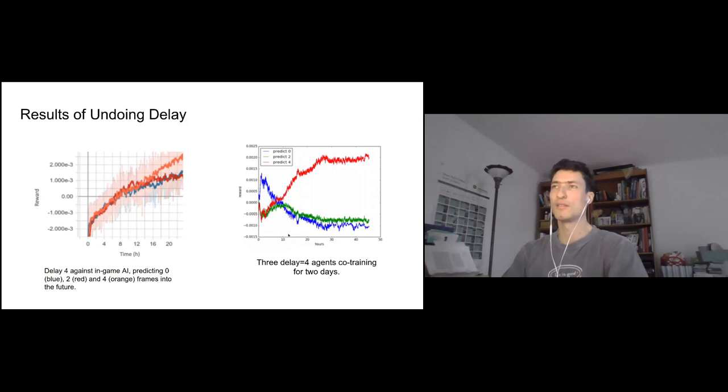In a multiplayer setup with four frames of delay, three agents with zero, two, and four frames of prediction are co-training against each other. Blue with no prediction does worst, green with two frames does a bit better, and red with the full four frames of prediction does way better than both. This shows pretty clearly that prediction is effective. Qualitatively, agents trained with delay but no prediction were really terrible — I would have been embarrassed to show them off.